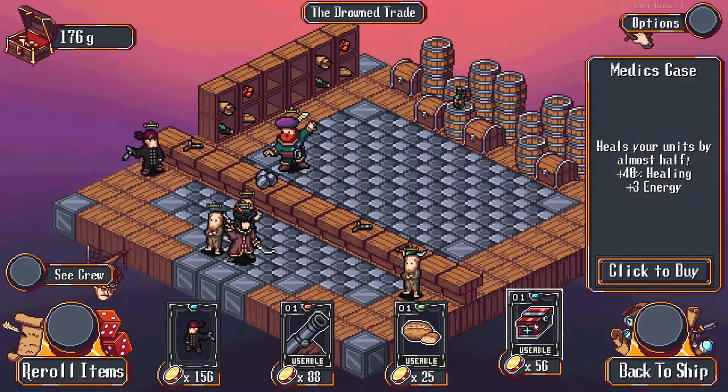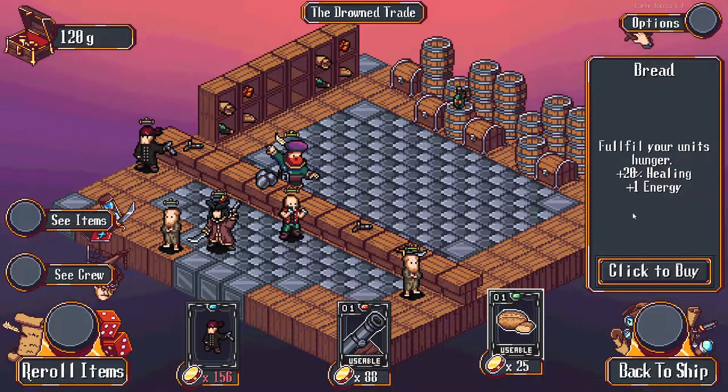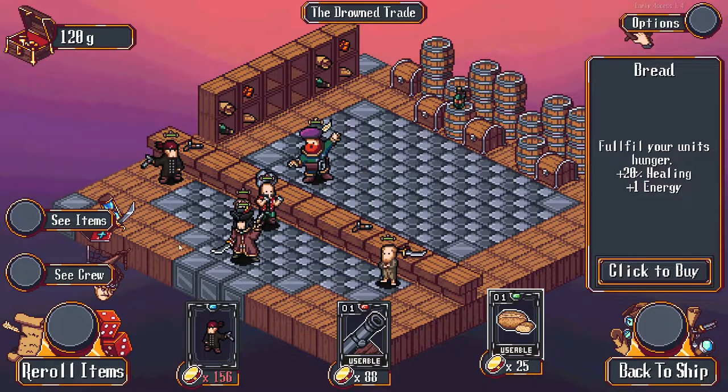Let's go ahead and buy the jobless. We can double-click these. Maybe buy the bread as well - it's not much healing. I'm not entirely certain what energy does, to be honest. It's not entirely clear.